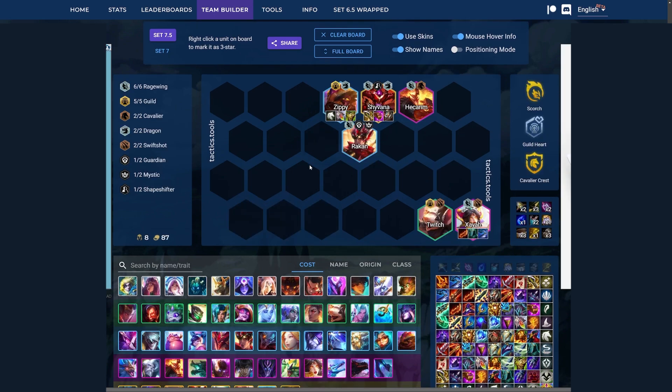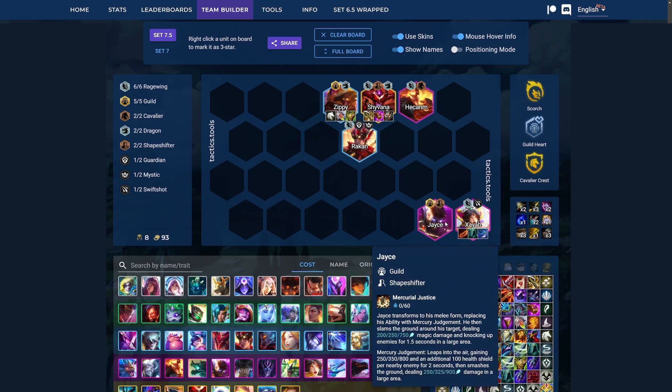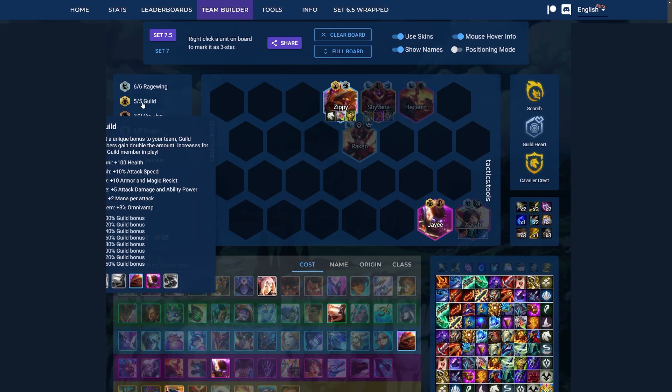Next up is Guild Ragewing Xayah. We're kind of running a mix of Shyvana and Xayah carry here. It's pretty easy to play 6 Ragewing now because we got a lot of great units with Hecarim, Rakan, and Xayah. We get plus 3 from Shyvana to get 6 Ragewing in. We also run Zippy because he gives us so much guild, and Twitch to give Xayah more attack speed and more guild. You can also replace Twitch with Jayce to give Shapeshifter to Shyvana — Jayce also gives AD and AP with his guild, which is really valuable for Xayah and Shyvana.